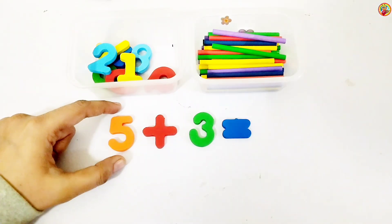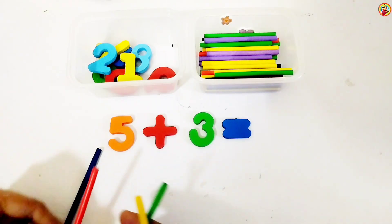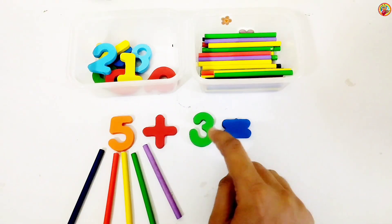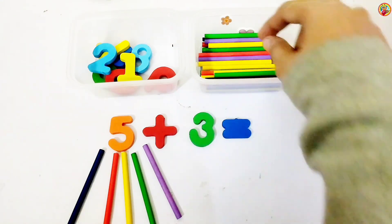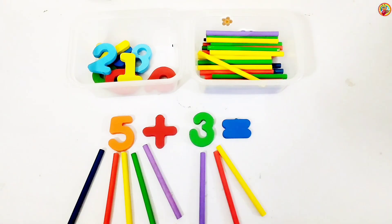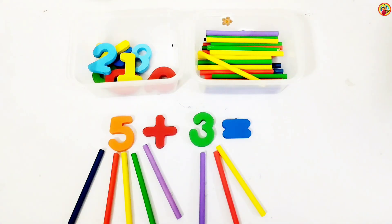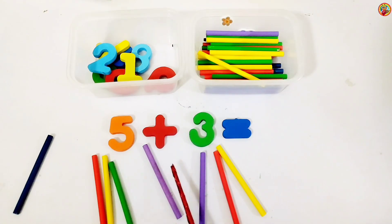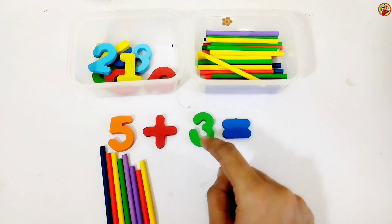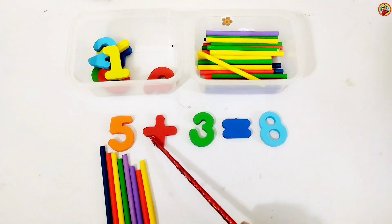Left side we have five. So five sticks below five: one, two, three, four, five. And right side we have three. So three sticks below three: one, two, three. Let's count all together: one, two, three, four, five, six, seven, eight. Great! Five plus three equals eight. Hello Mr. Eight! Five plus three equals eight.